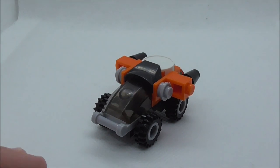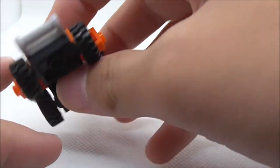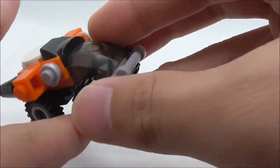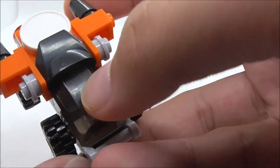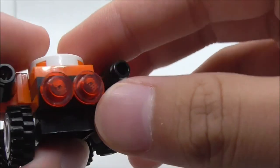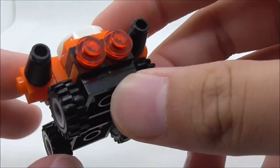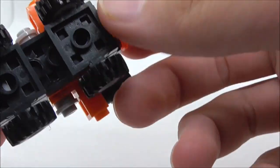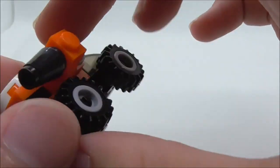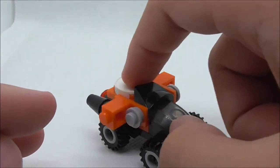The tenth build — I'm not quite sure what it's supposed to be. It looks like a dump truck to me but I could be wrong, because you have a very big windscreen at the front, a weird design with a round tile, and two booster-like things. It could be some kind of fantasy car — it does have tail lights.